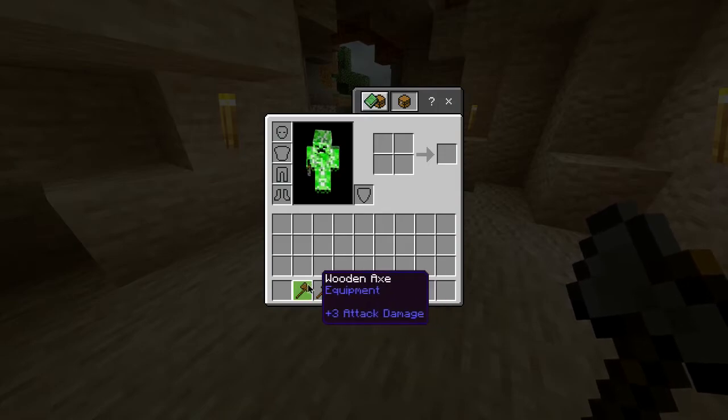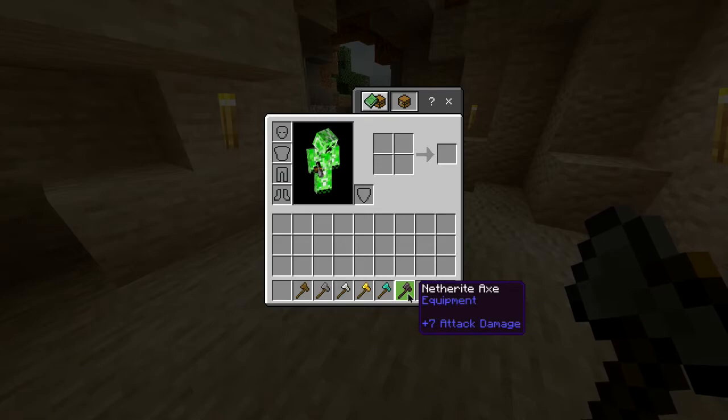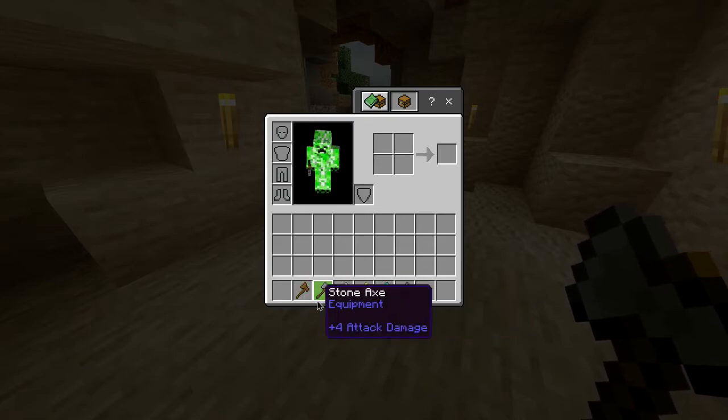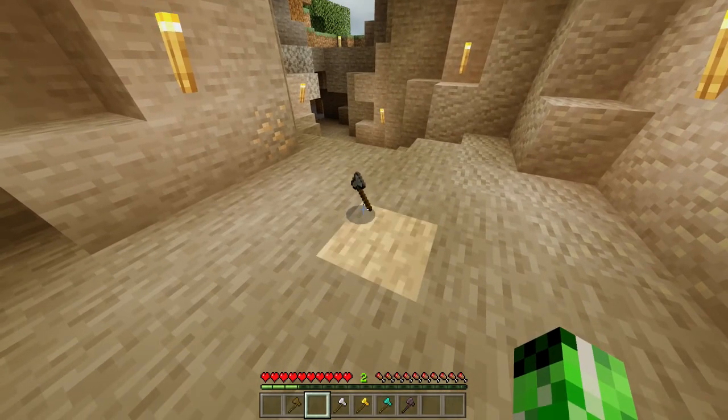Also in this game, alongside the stone axe, you have a wooden, iron, gold, diamond, and netherite axe, all of which have different durabilities and can mine things at different rates. But for now, you have yourself a stone axe.